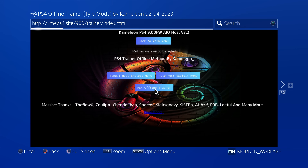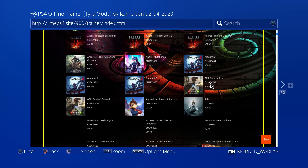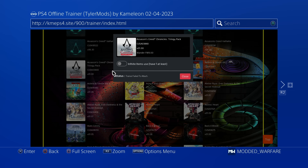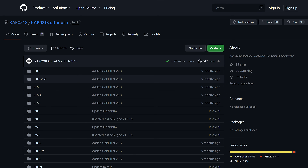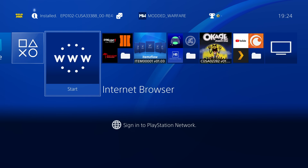Finally, there's the offline trainer option, which gives you a bunch of cheats you can apply to games using the web RTE payload. This can be cached offline in the browser as well — basically an offline version of the PS4 web trainer by Tyler Mods. It's generally not used as often now because we have things like Gold Hen cheats, which can be used online and offline. Also, a lot of these hosts have their source on GitHub — like Karo's host — so if you want to host it manually on your own server or computer so you're not relying on an internet connection, that's an option as well.